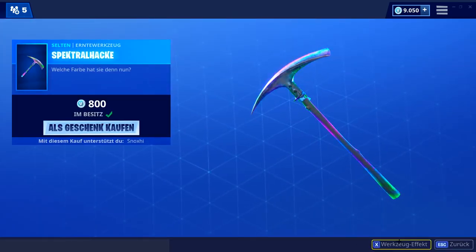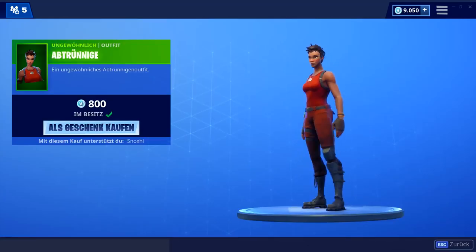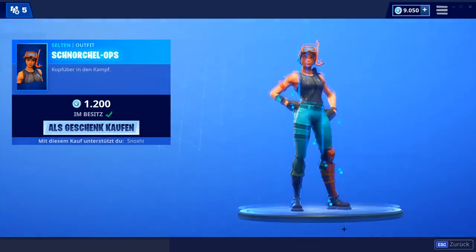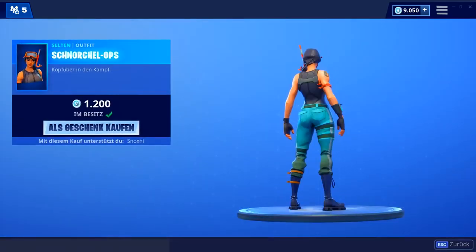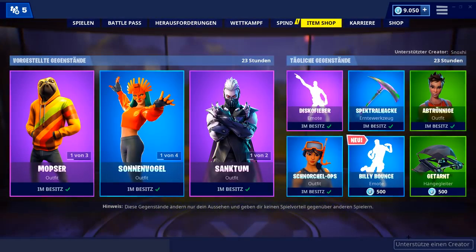Die Spektral-Hacke würde ich inzwischen nicht mehr empfehlen — früher habe ich sie empfohlen, aber ich finde sie inzwischen nicht mehr so krass. Abtrünnige finde ich vom Preis her ganz gut, da sie auch ein bisschen anders ausschaut als normale Defaults. Schnörkelobst ist ein richtig geiler Skin — wahrscheinlich heute das beste im Shop. Ich kann ihn euch auf jeden Fall empfehlen, einer meiner absoluten Lieblingsskins, leider ohne Backpack.